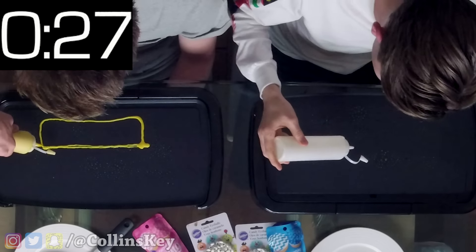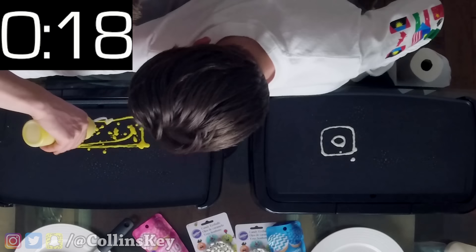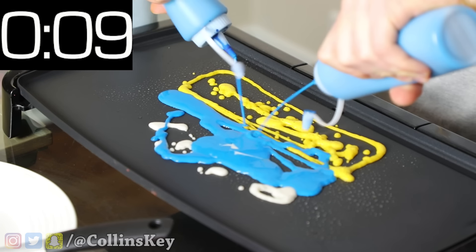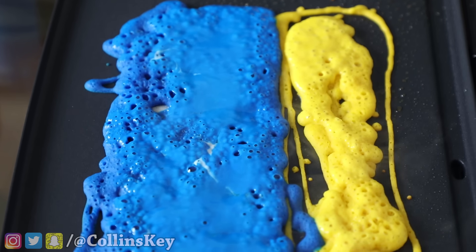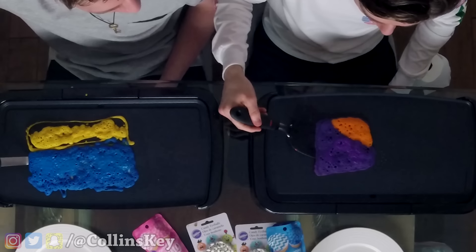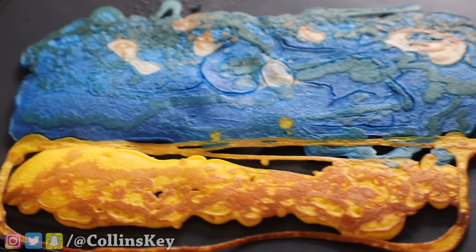For the final freestyle round, we have 30 seconds to create our masterpiece. Begin! I'm going way too big. Why are you bumping me? I have a brilliant idea. I have such a good idea. Dude, I need purple. This is not enough time at all. My masterpiece is not a masterpiece. I need the blues. Dude, I think I'm running out of time. Five, four, three, two, one — done! Time to reveal the masterpieces. Three, two, one — it's the Instagram logo! Mine is a beautiful beach — like little clouds and the sand and the ocean, which is kind of like the sky as well. You did not go for something simple. That's a complex masterpiece.